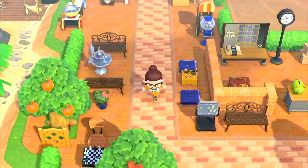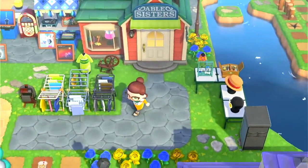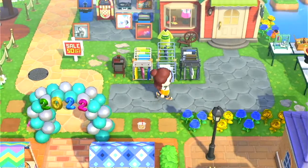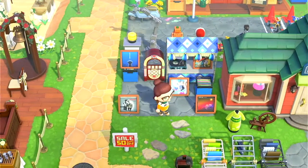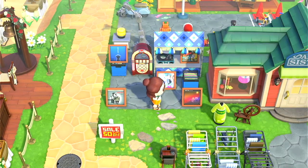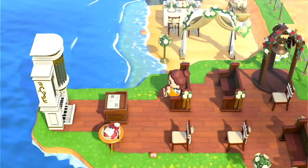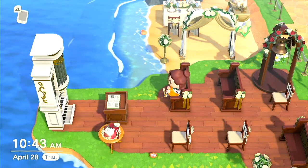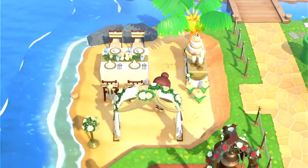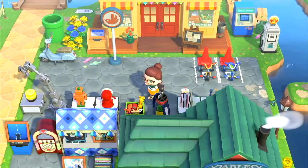This continues over to my plaza area. Over to the right here, down by Able Sisters — there's a sale on clothes right now, 50% off, so make sure to get your shopping in! Another little record area here — this was the first one I had on my island but I decided it needs to be bigger, so I made a record shop on the beach. Over here I have my church slash chapel area where the villagers come on Sunday, listen to the sermon, and sing songs. There's a little seating area for the potluck that comes after church.